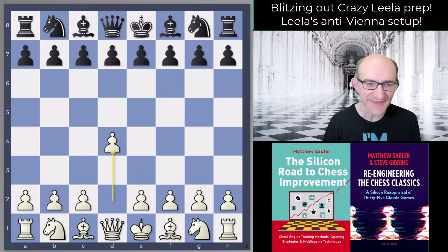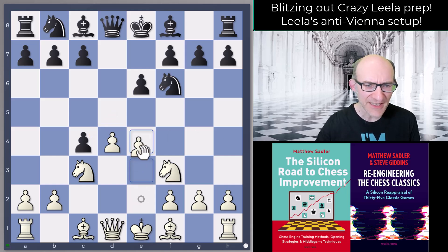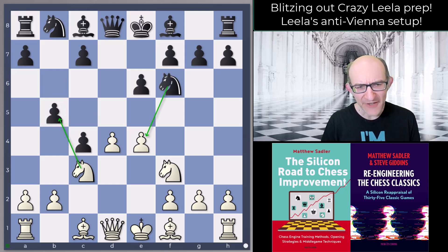What is the Vienna? That's d4 d5 c4 e6 Nf3 Nf6 Nc3 and now dxc4 — that's the Vienna — and then after e4, two possibilities: Bb4, which is the traditional Vienna, and also the slightly more modern b5. b5 I've had quite a bit in blitz, so it seems to be reasonably popular.